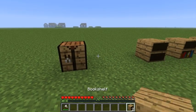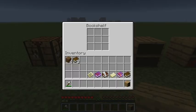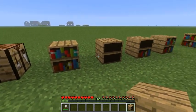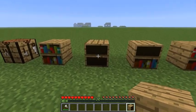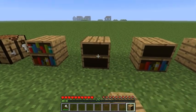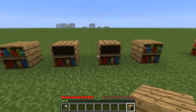The recipe will give us the empty bookshelf, which can be filled with books by shift-clicking. The bookshelf has three states. The first state is when the bookshelf is empty or has at least two items — you can put two items and the state won't change. When you add the third item, it will change to the second state.